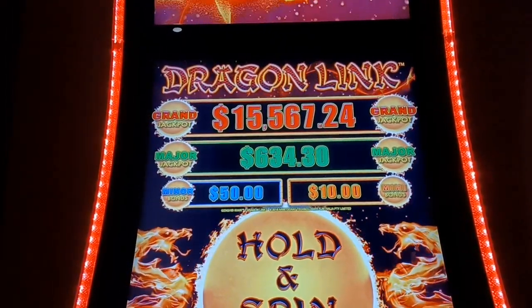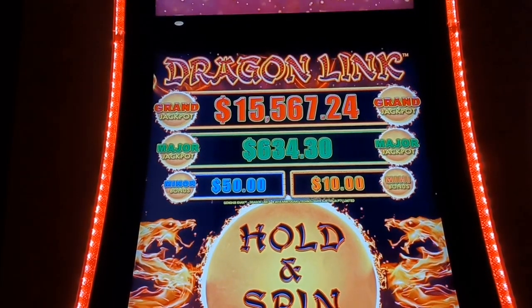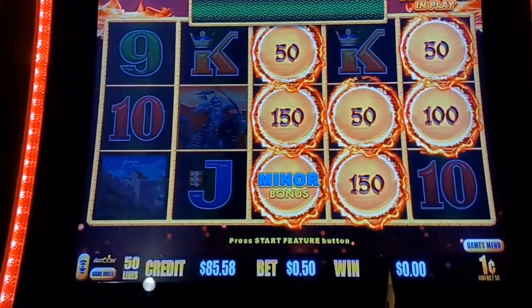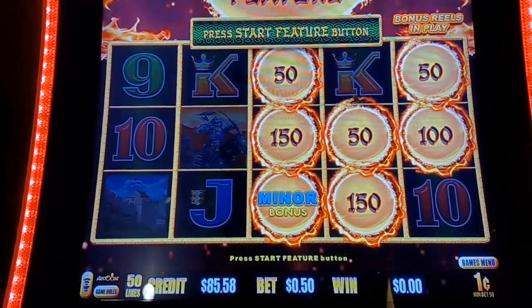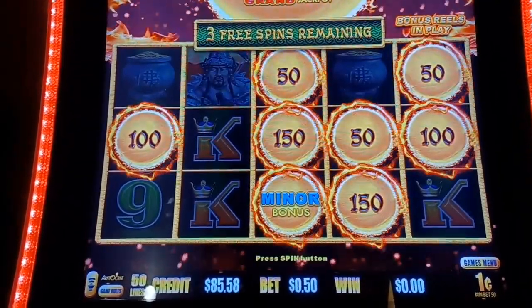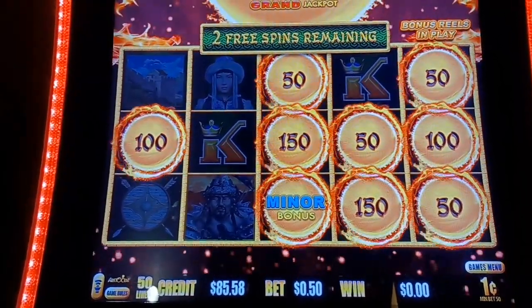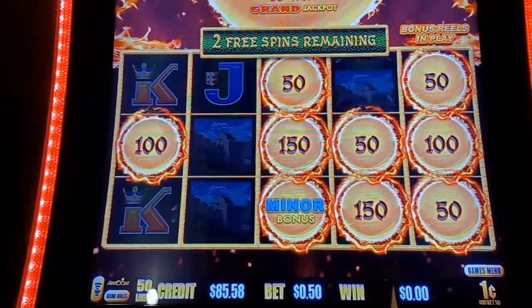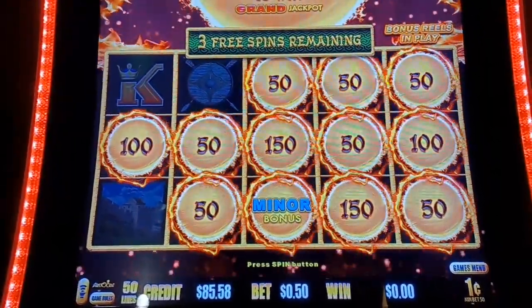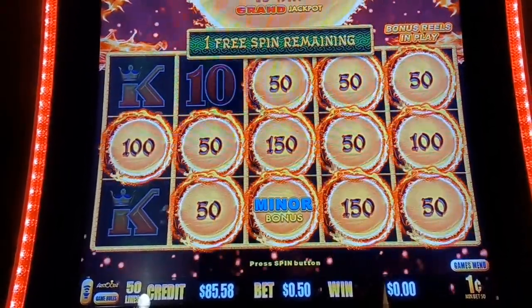There's a $15,567 grand, a $634 major, a $50 minor — well I got that, we can get more though — and a $10 mini. We got $52, $54, $55, $50. Let's go, let's do some more spinning and winning. With big balls come bigger balls, or let's just fill it in for the grand. I'll take that too. I'll just keep taking the $50 centers. Fill it in. Let's roll home with $15,500.